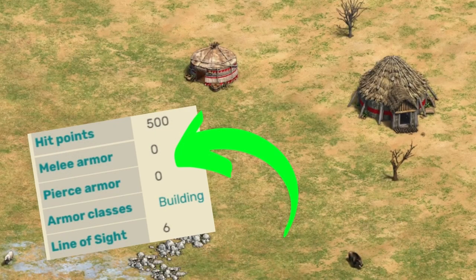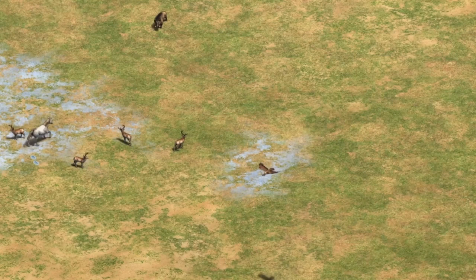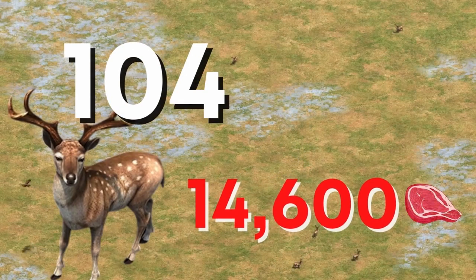You also start with some extra population space in the form of yurts. They don't have a lot of armour though, so don't be using them in your walls. You don't have a starting scout but you do start with a horse. And the thing that sets the map apart is the amount of deer — there's nearly 15,000 food worth of deer in the middle of the map.